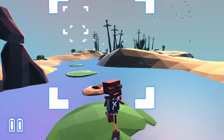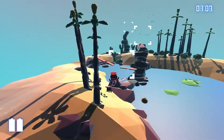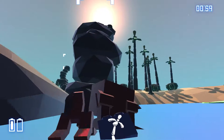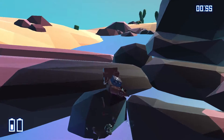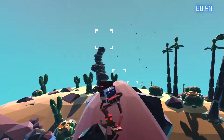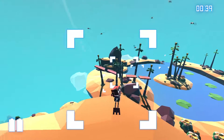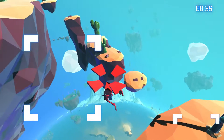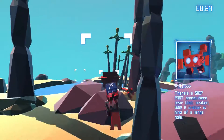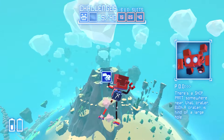Here goes nothing. Don't get too wet, Bud. You know what happens when you get too wet? It's not good, I'll say that much. Right, back to gliding we go. The shift in height is actually quite awkward. The shift part is somewhere near that crater. A crater is kind of a large hole. We did it. Fantastic.